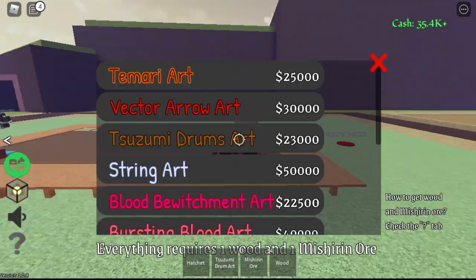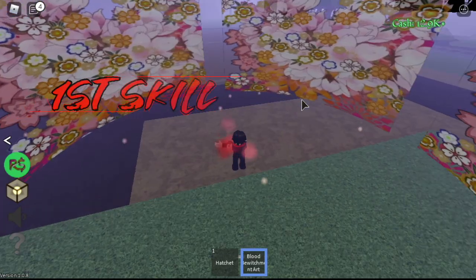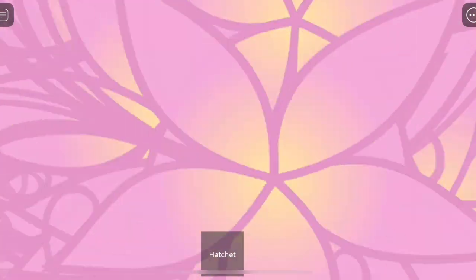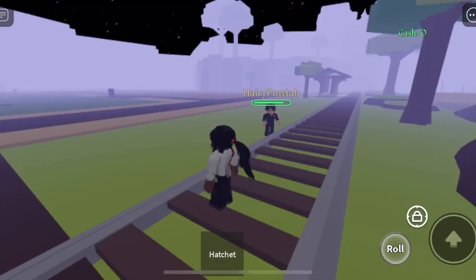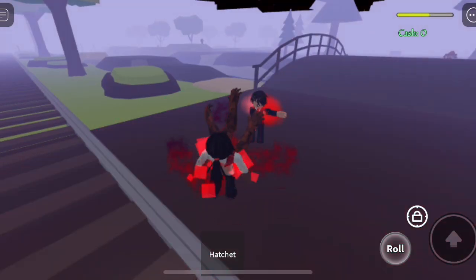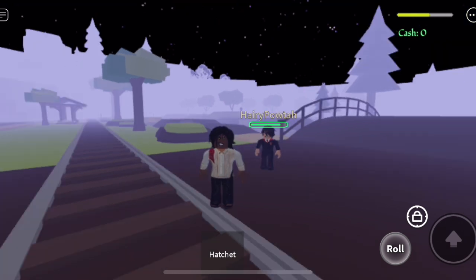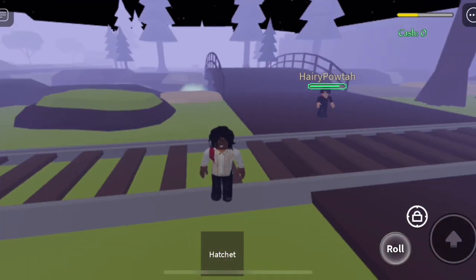Next up, we have the Blood Bewitchment Art for 22,500 cash. We only have two skills for this art. The first skill really looks cool. If you're inside that skill, you will see this effect. For the second skill — this is gross, the first time I saw it. This will only take effect if you are in front of your enemy. If you're not in front, it won't take effect. But if you're within range and not looking at your enemy, everything's good.